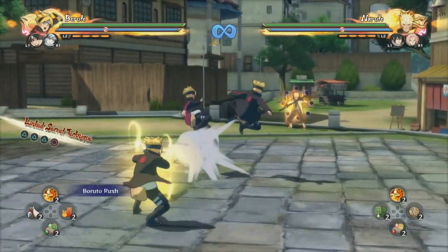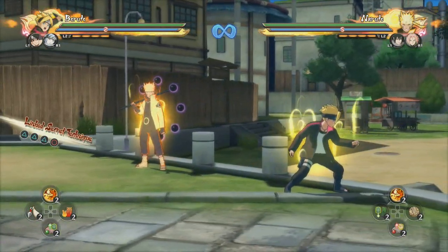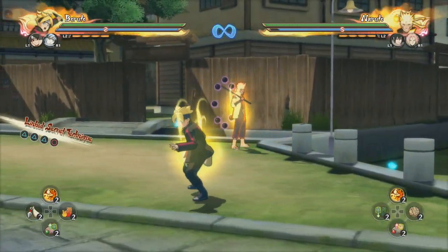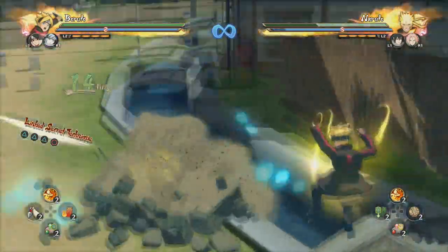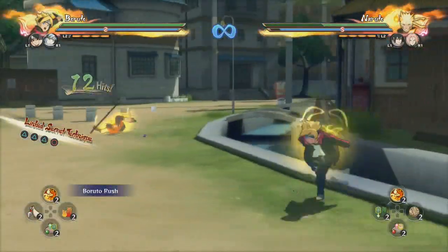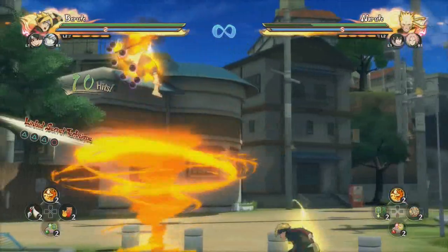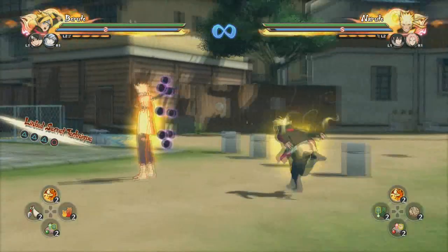The jutsu doesn't have a lot of range and the hitbox is kind of janky so it can miss sometimes. Another way to use it is after the up combo as a combo ender, which does pretty good damage. But honestly this jutsu is not really made for damage - you can use the air combo and get around the same amount of damage without wasting a jutsu slot. It does do a chunk of HP but you're probably better off with just another down combo to get more damage off.